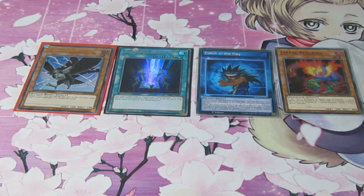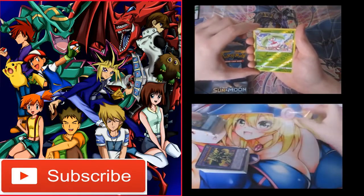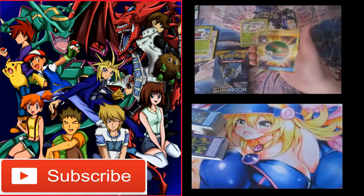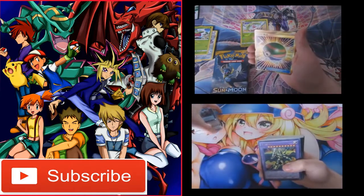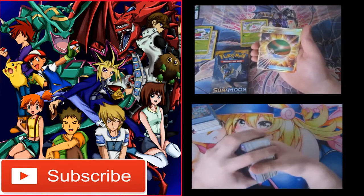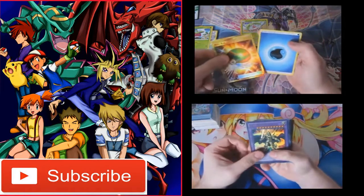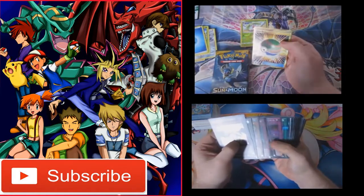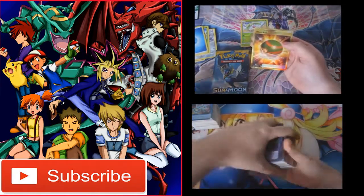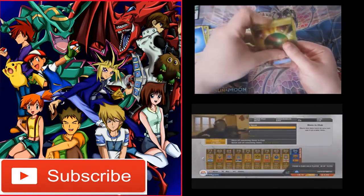Not bad to start the day off, not bad at all. Let's see what the real packs contain — one that people like using for grass. We got a reverse foil. Oh my god — secret rare Nest Ball! Oh my goodness! I thought that was the Ultimate Ball for a second, but it's the Nest Ball. Oh wait a minute — oh my god!